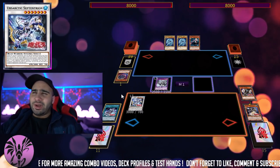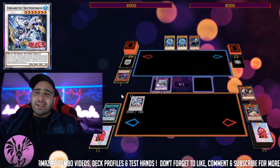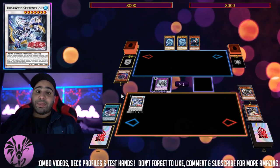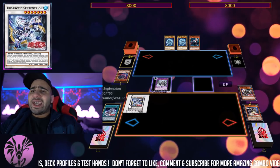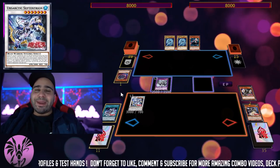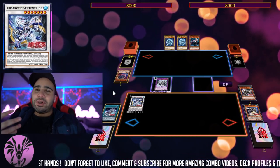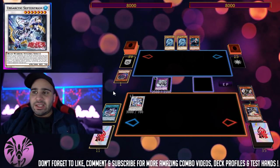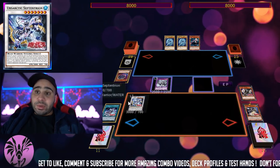I did mess up in my initial review — I said they kind of work the same way contact fusing does, but it's actually not the same thing, because it says 'must be special summoned' and not 'must first be special summoned.' In other words, they can never be revived, so definitely keep that in mind. This guy is Serpentryon, and he is kind of like an Amorphage Cycle or a Skill Drain, but only for monsters that do not have levels — so Xyz and Link monsters are completely negated as long as Ursarctic Serpentryon is on the field.